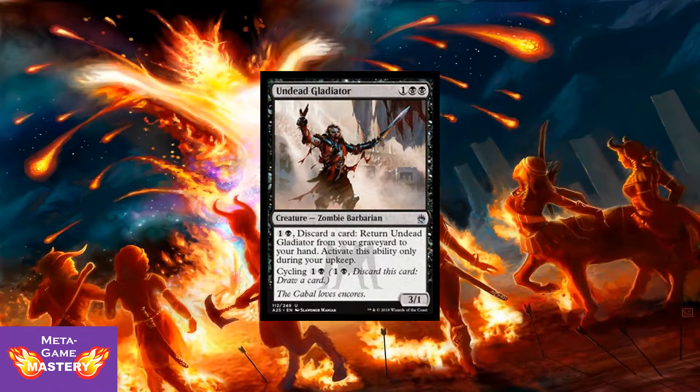Here we have Undead Gladiator. He's 3 CMC, 1 colorless, black, black, for a 3/1 zombie barbarian. You can pay 1 colorless and a black, discard a card, and return Undead Gladiator from your graveyard to your hand — activate only during your upkeep. You can also cycle this guy for 1 colorless and a black. Very powerful card, giving you the ability to repeatedly cycle this card over and over. It does become mana intensive, but in a limited format that's very good recurring card draw.